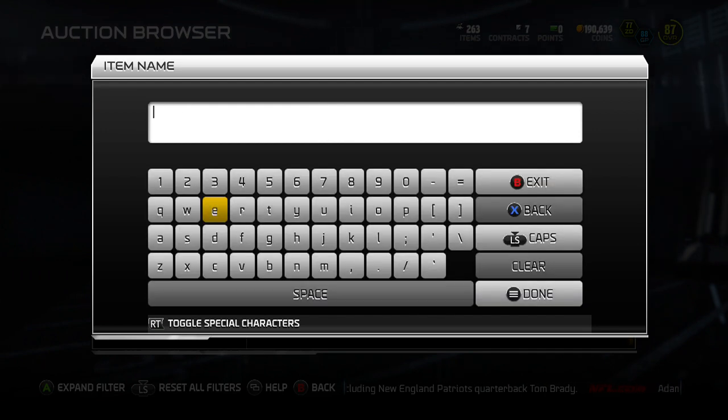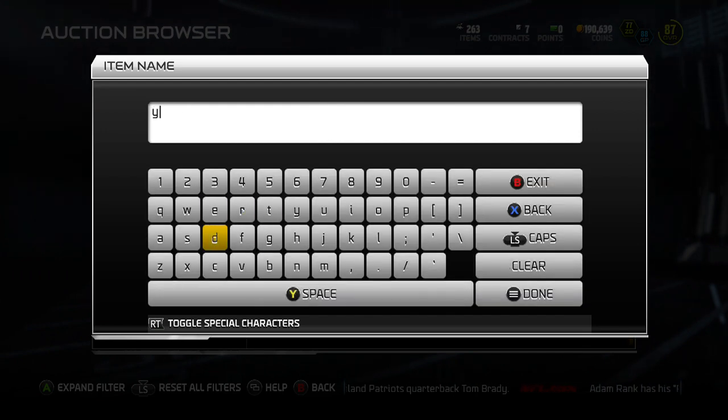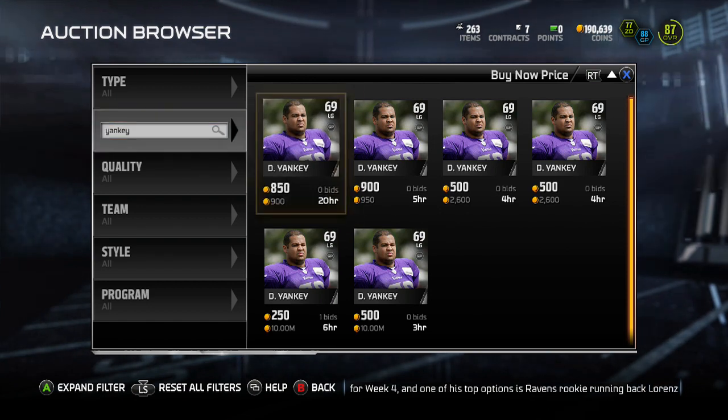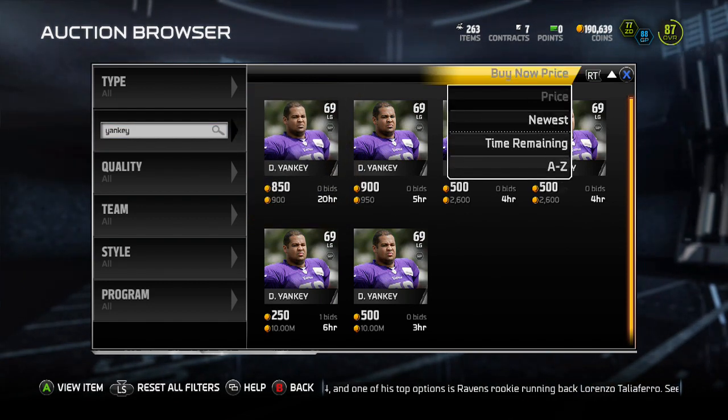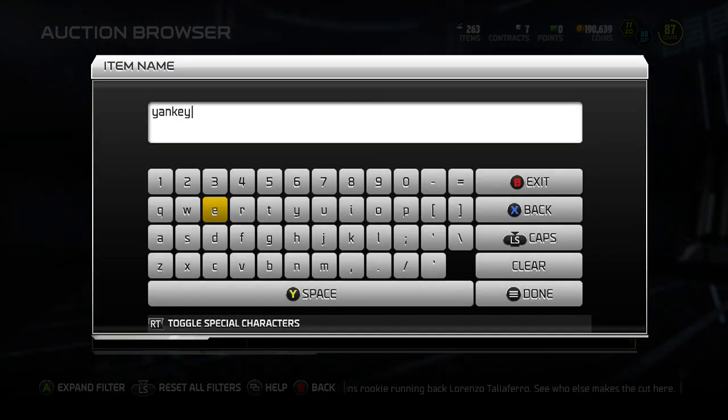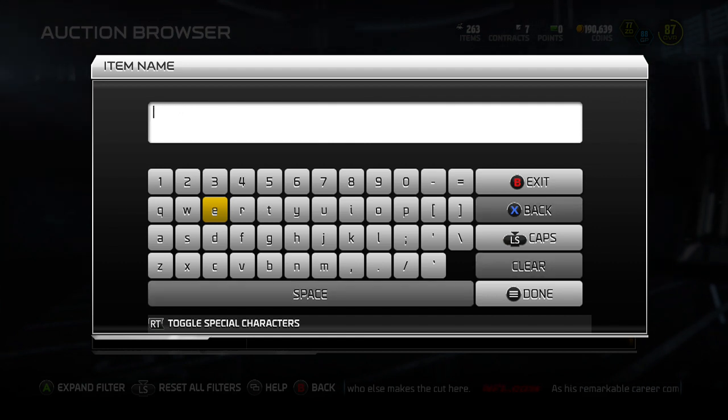Next up is David Yankee, the left guard for the Vikings. I try to get a ground and pound scheme because it gives a boost in blocking — I do believe team style helps this year. Yankee's Buy It Now price is 900 coins, not a lot. He's a 69 overall with 88 Impact Blocking and 84 Run Blocking.